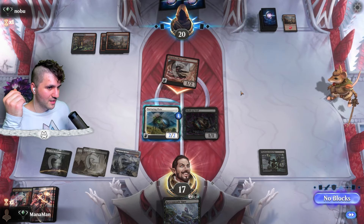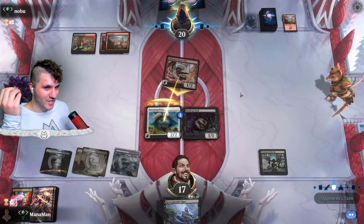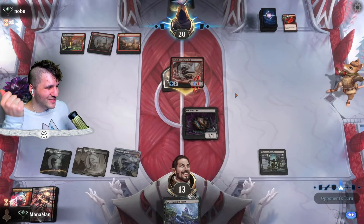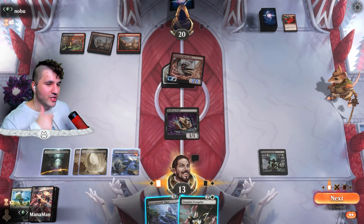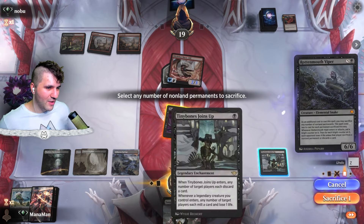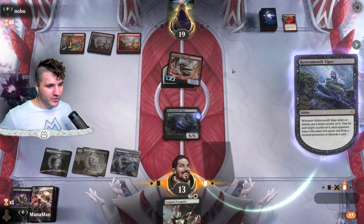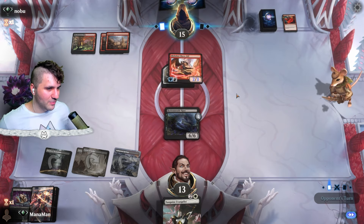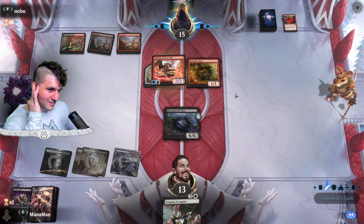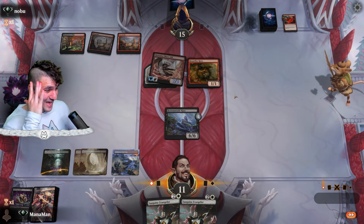They have Dreadmaw's Ire — so they just got rid of two toughness buffs, meaning I'm gonna block 100%. They have another Monstrous Rage, so we just take it — still at 13 with one card left in their hand. I could go for the Sanguine Evangelist, but I think it's just the rotten mouth viper now. We get our win condition out. If they didn't have the trampler the Evangelist might be better for blocking, but because they can trample over the bat, let's get the viper down.